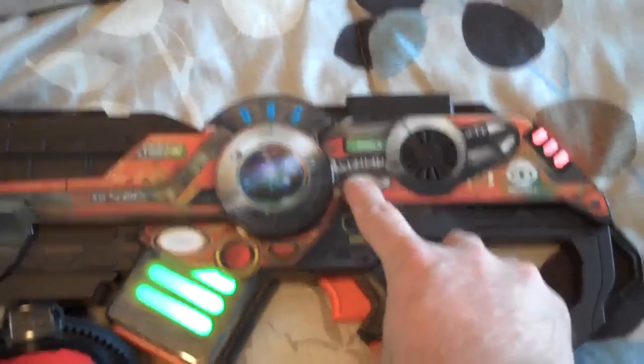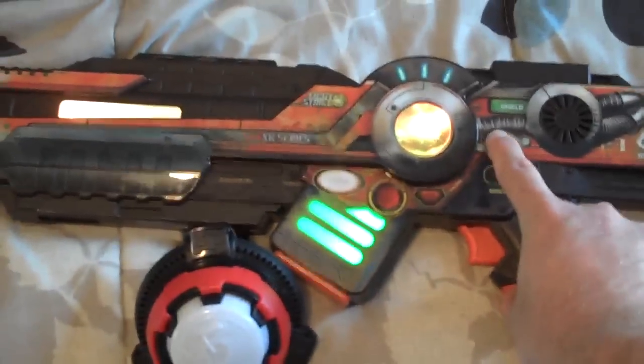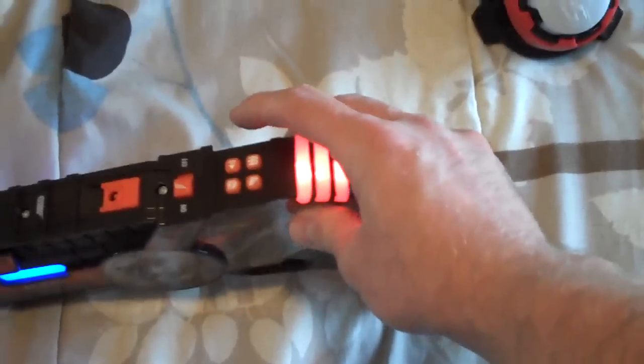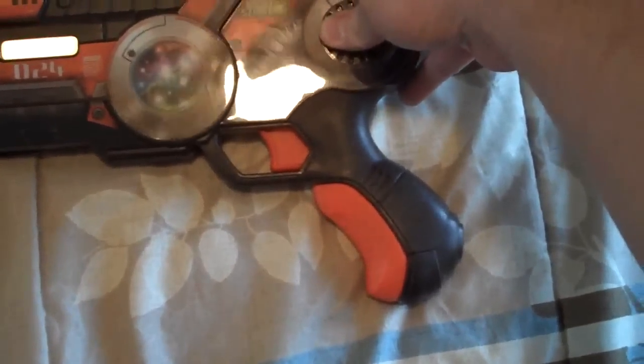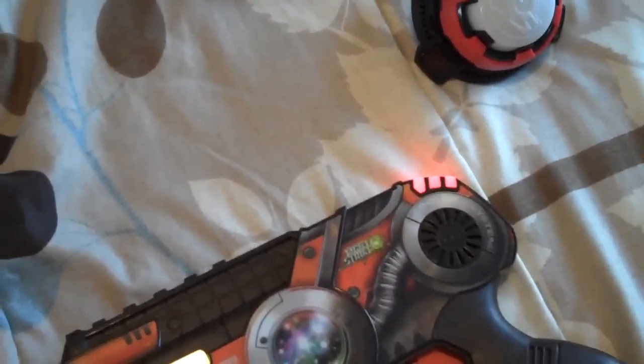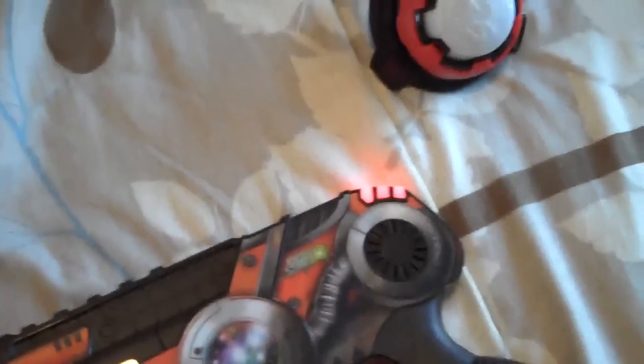When you do the team select, pretty much this lights up the team color on the assault striker. On this unit, the pistol, it has the regular touch buttons on the top to do the different selections, the sound, etc. But when you hit the different team select right here, only certain parts light up - this thing doesn't light up - so that's kind of lame if you ask me.